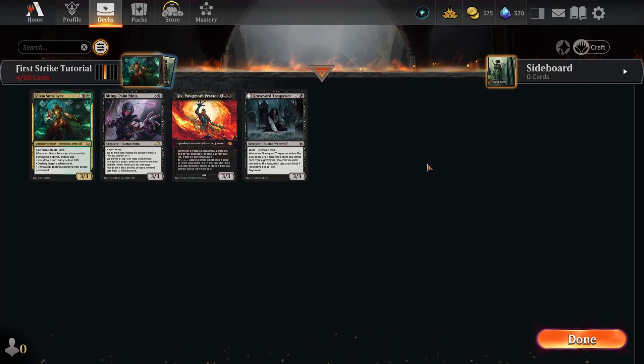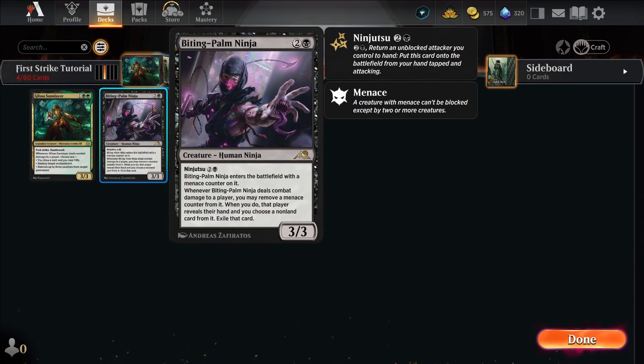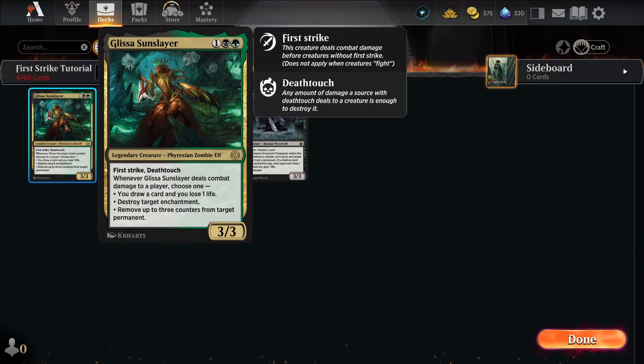If you're trying to block Glissa, it's going to take a whole lot of things to block her. Because she has Deathtouch, she only has to deal one damage to any creature to kill it — unless it's indestructible, which is a hard find nowadays. So let's say you wanted to double block: Glissa attacks, and Biting Palm Ninja and Gix both double block her. During the First Strike step, Glissa would deal one damage to Biting Palm Ninja and one damage to Gix simultaneously, killing both creatures, and no damage would be done to Glissa.